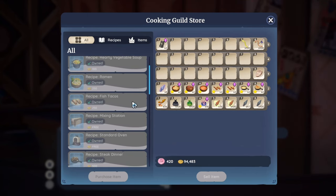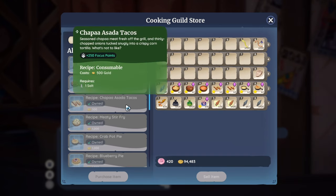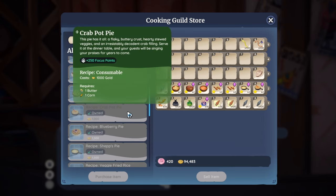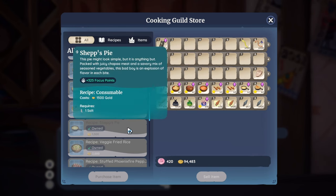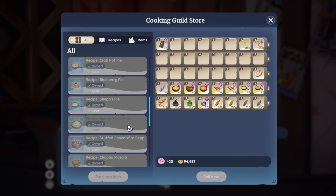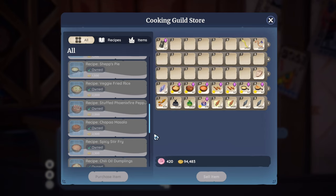I've already bought and unlocked these, but fish taco is one you can get very early on. Scrolling down we have Chapasta Tacos for 500 gold, then Crab Pot Pie — that's a new recipe. Chep Pie is also new as it involves corn. Scrolling further you have Stuffed Phoenix Fire Pepper, which is predicted to replace Stuffed Tomatoes, so you may want to grab this recipe for 2,000 gold.